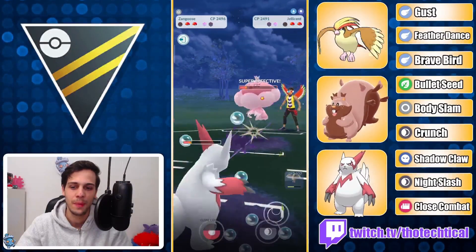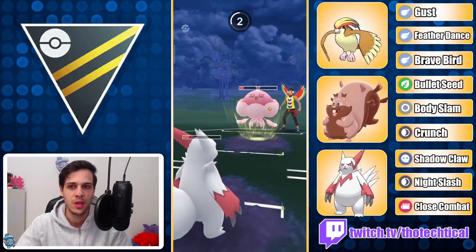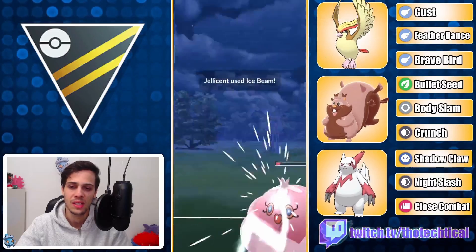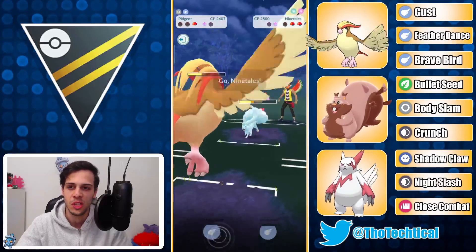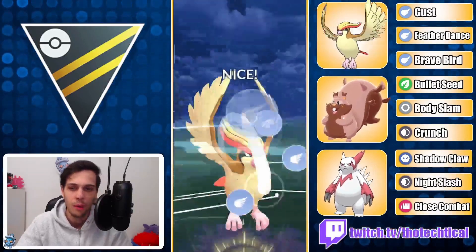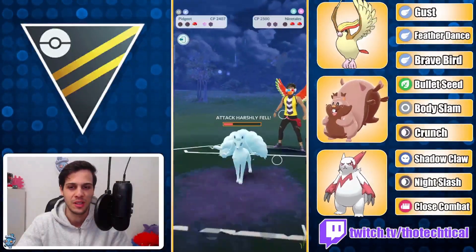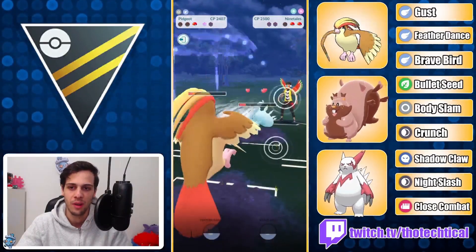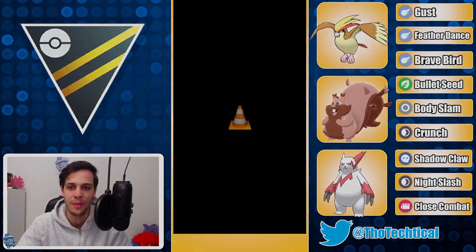But Ice Beam is quite painful — puts me very low. I'm not gonna shield this; I need to save a shield for Pidgeot. The only way I'm gonna win this is if I can farm this down, then Feather Dance the Ninetales and farm that down too. Unfortunately though, their switch timer is up which means they can bring in the Ninetales right now. I've gotten like no farm. I get to Feather Dance but I'm already in the red — whoever can farm whoever down will win the game, and unfortunately I just barely get farmed down.